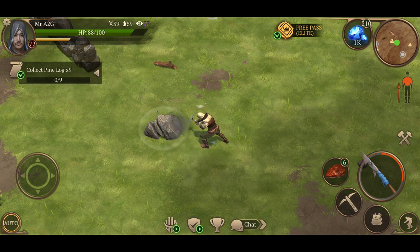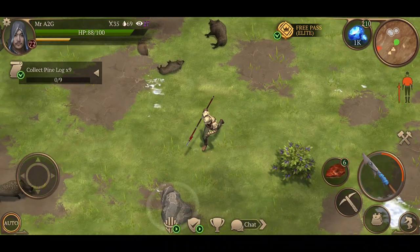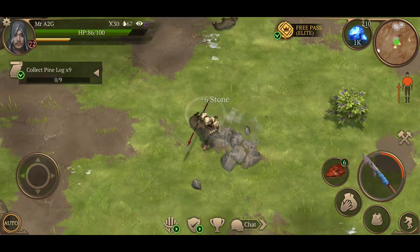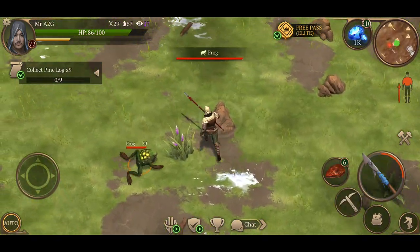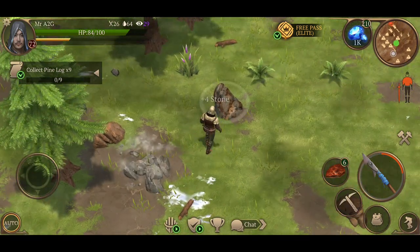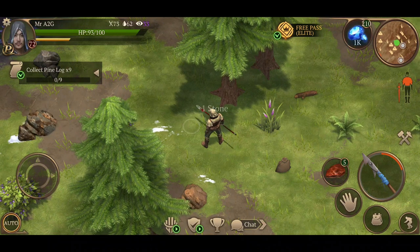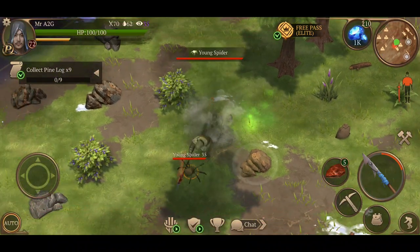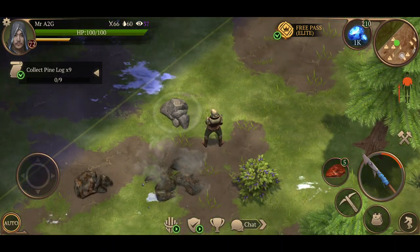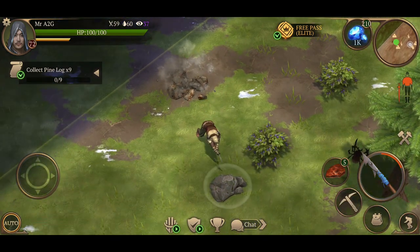My feature request for the clan system would be: first, have a co-leader — a second-in-charge with the ability to add and remove players. That would be a massive help to the clan leader, especially managing 50 players. Maybe up to two co-leaders, so you have the leader at the top and one or two co-leaders below. This would help distribute the load and support communication across different time zones so messages never get lost.